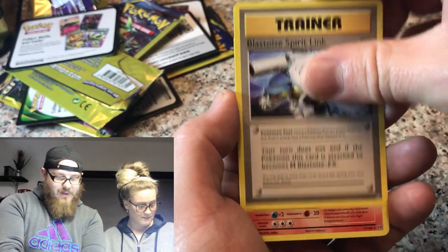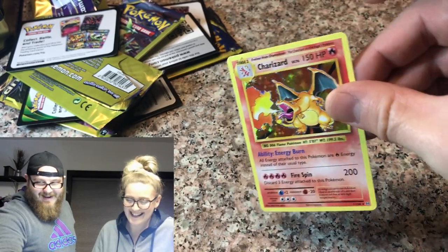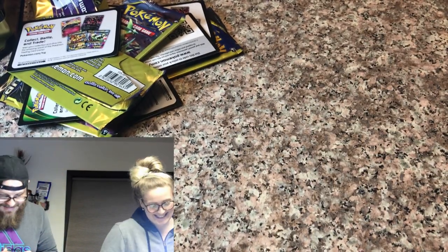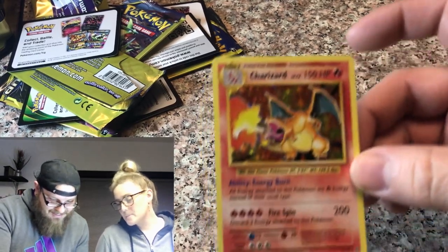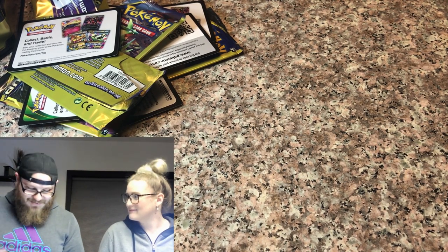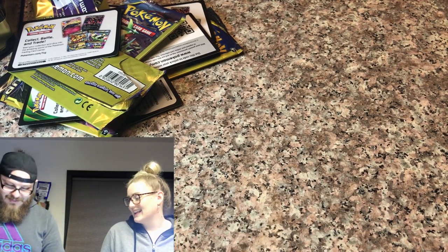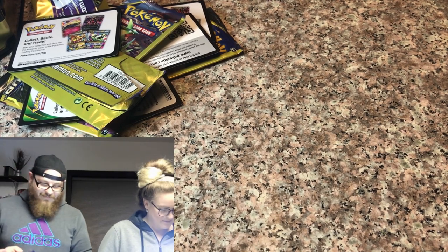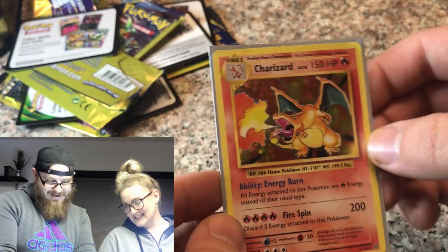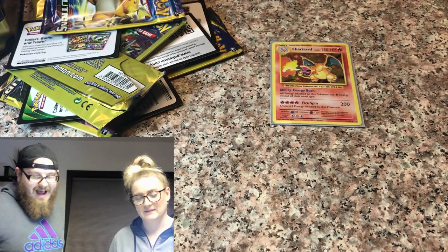We have an Anita Rand, a Blastoise Spirit Link... Oh my God, we got the Charizard! Oh my God. We got the Charizard. I cannot believe we just got the Charizard, and the centering on this card is beautiful. Wow, I cannot believe we just pulled the Charizard out of a Dollar General tin. That is incredible. I'm glad I caught you that little card. I don't think this is the one I talked to you about, but this is definitely one that I needed for the Evolutions XY set. That's going to sit up there for the remainder of the video.